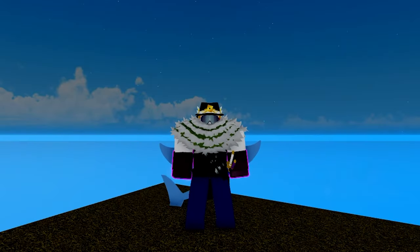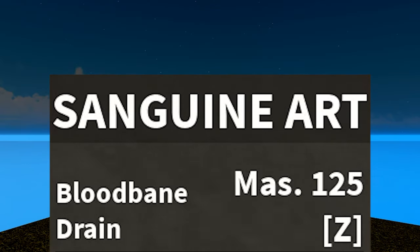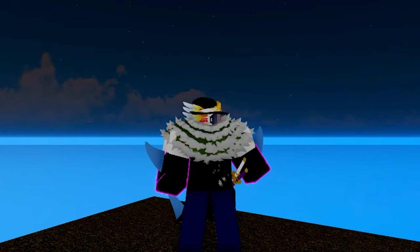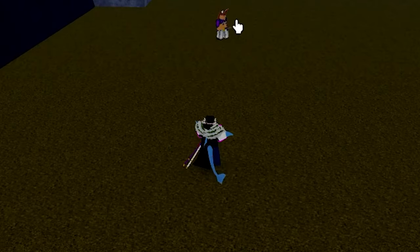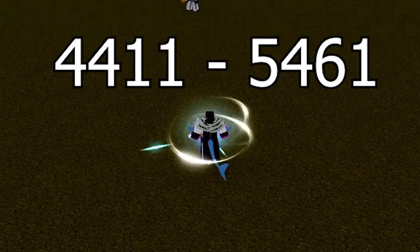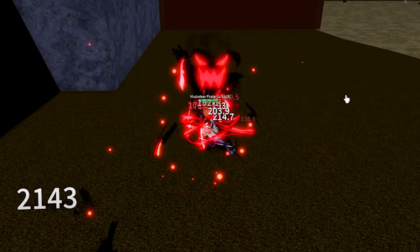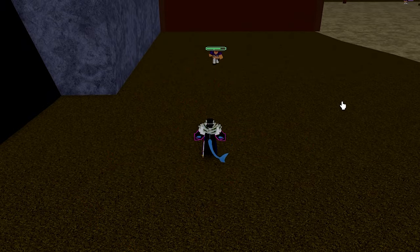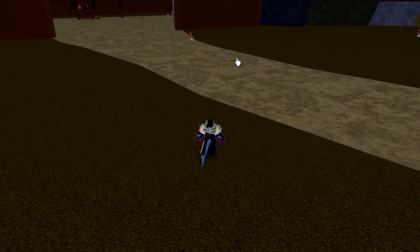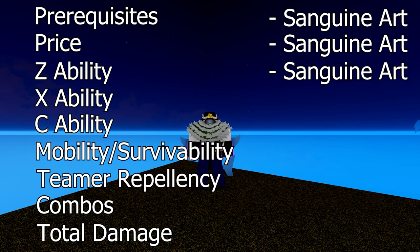Z Ability. The Z abilities are God Human's Soaring Beast and Sanguine Art's Blood Bane Drain. Both of these moves are good for combos and launch you forward, but it is the damage and utility that make the difference. Soaring Beast can do from 4,411 to 5,461 damage when fully held, whereas Blood Bane Drain does a straight 4,743 damage but also has the amazing ability to heal you for 20% of your max health. Since it does more damage on average and also heals you, this point is going to Sanguine Art.